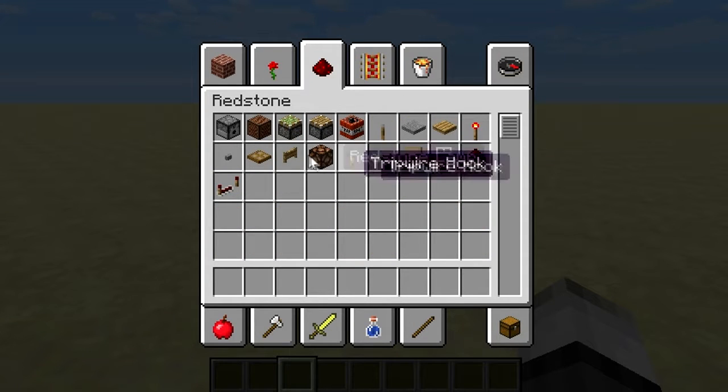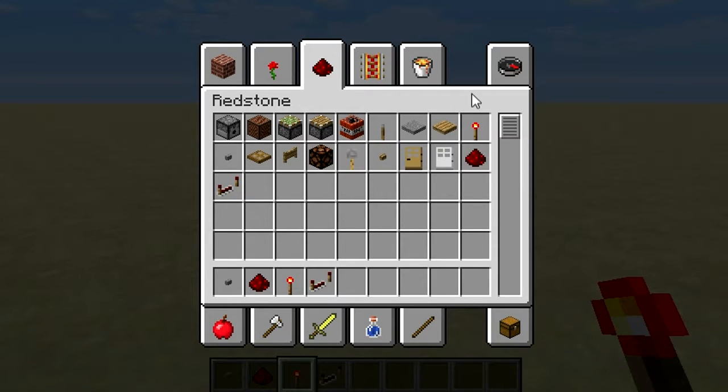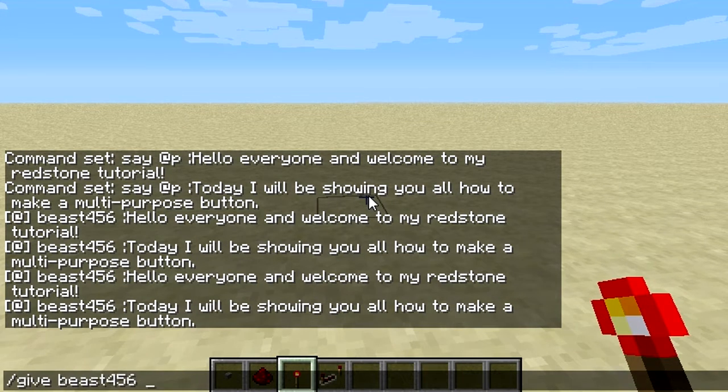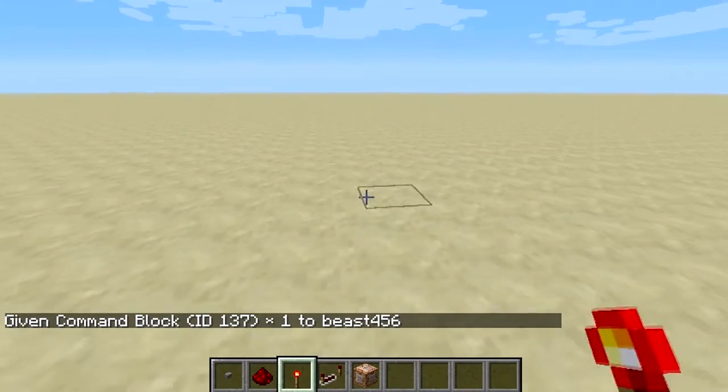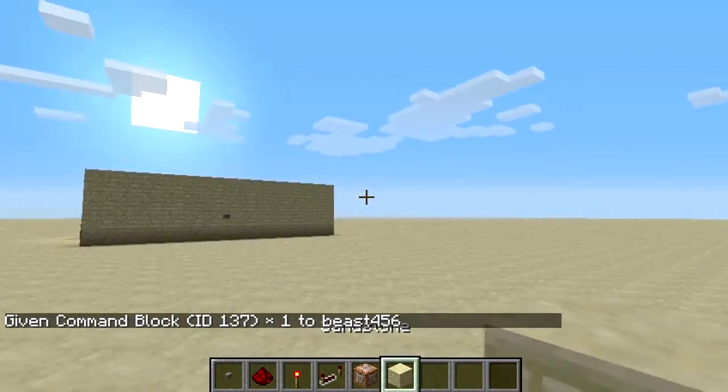Of course, you'll be needing a button, and some redstone, redstone torches, a redstone repeater, and whatever else you want. I'm going to use command blocks here. And of course your building block — I'll use sandstone in this case.